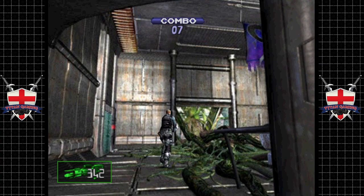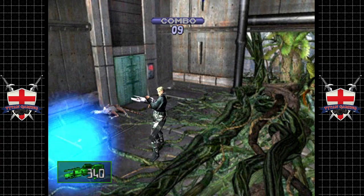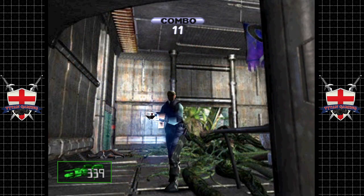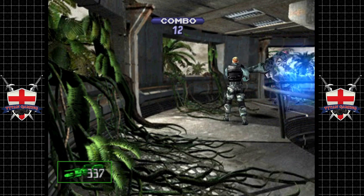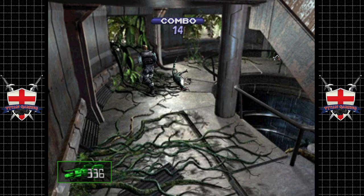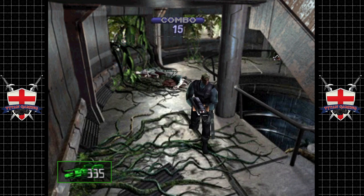I'm not sure what sort of range they have on their gob mobility. Looks like we have a locked door there. I'm guessing that's going to be something to do with Regina maybe, unless that's the way we actually need to go.